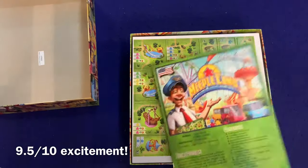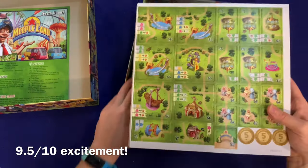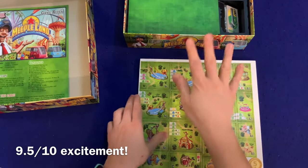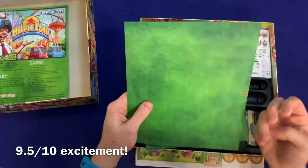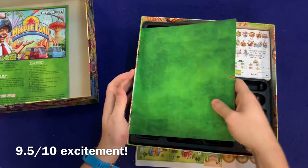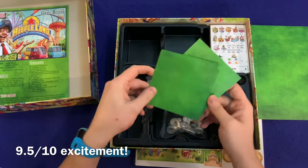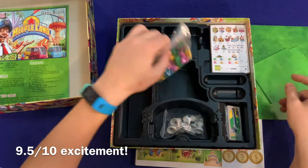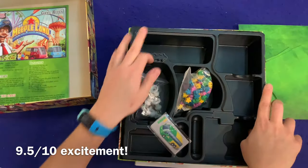I'm getting excited — lots of cardboard! All right, let's check out the box first. Player boards — not as thick as you might like but thick enough. This is where your amusement park is going to be. There are additional parts so you can add to your park. Huge box insert with a place for everything — it looks really good.